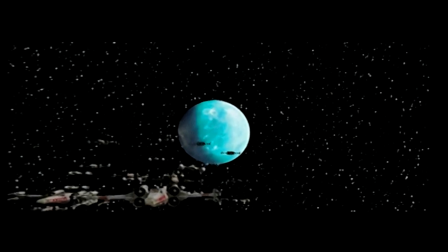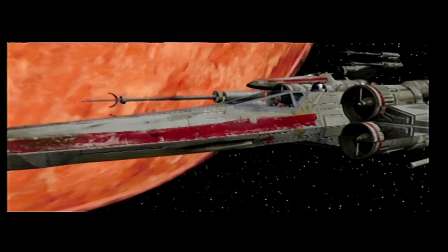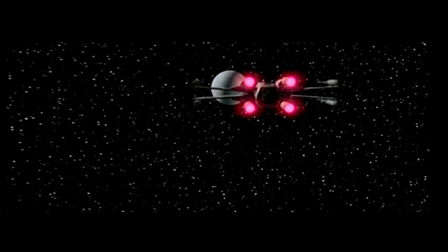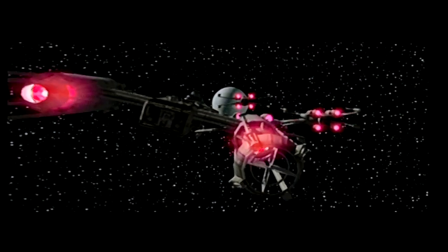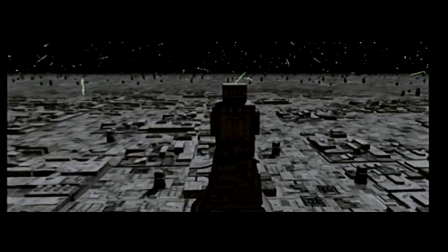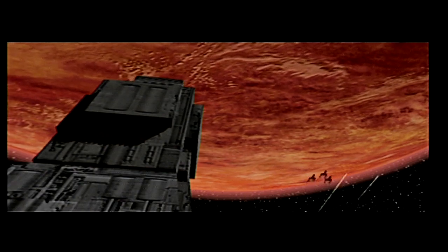Get ready. All wings report in — Red 10 standing by, Red 7 standing by, Red 3 standing by, Red 6 standing by, Red 9 standing by, Red 2 standing by, Red 11 standing by, Red 5 standing by. Lock S-foils in attack position. Watch yourself, there's a lot of fire coming from the right side of that deflection tower. We've got to destroy those deflection towers. I'm going after the towers — cover me. All right, let's do it.